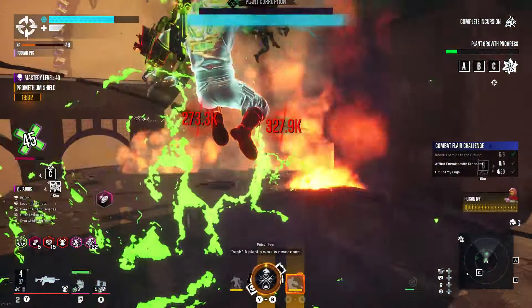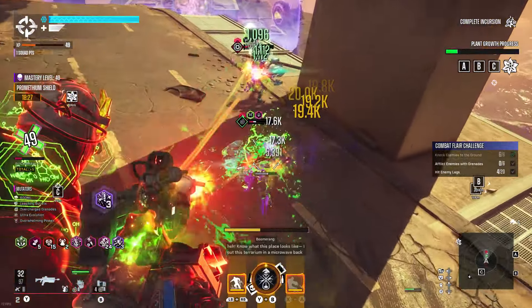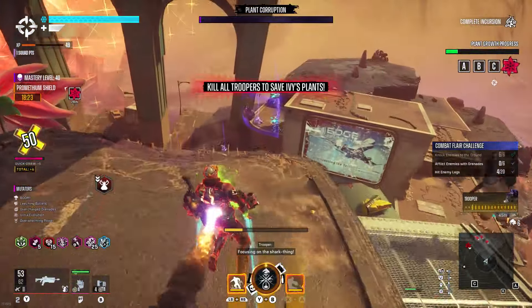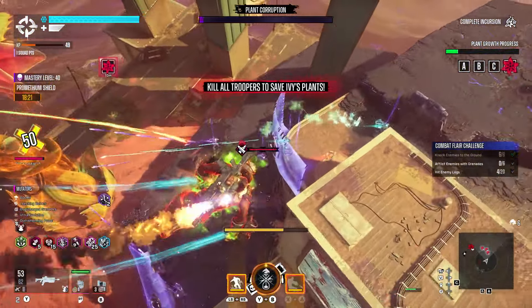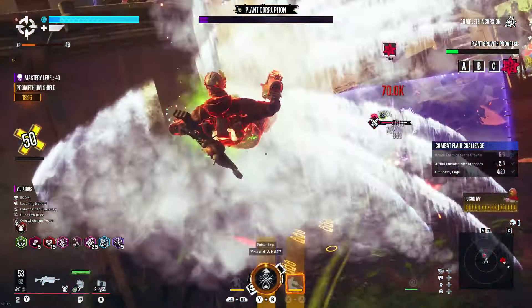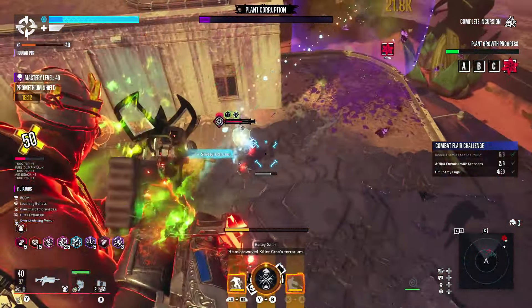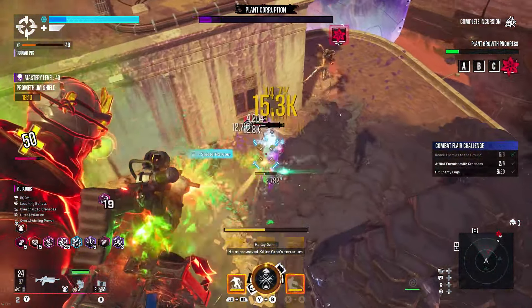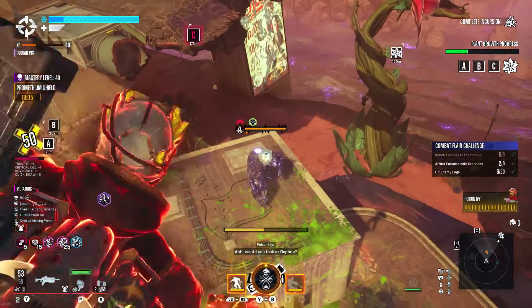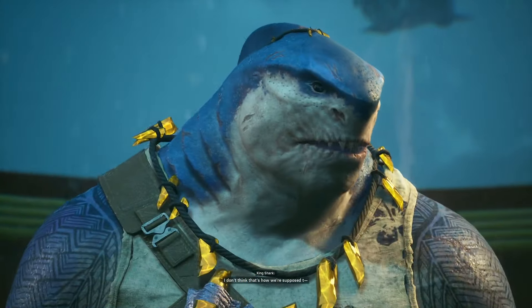Now before we dig into this boss fight and the mechanics, I have to confess the Superman boss fight is pretty low on my list of favorite fights in this game. I think that's because of the general flaw with Superman as a boss fight, which is simply — he's Superman. This guy is nearly unkillable and completely overpowered, which makes it very difficult to design a fight like this. I mean, how do you show his full strength while also making him vulnerable enough to win against? Well anyway, let's get into the fight itself.